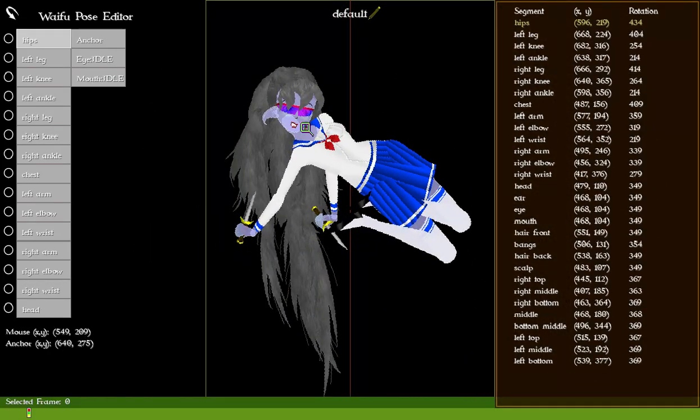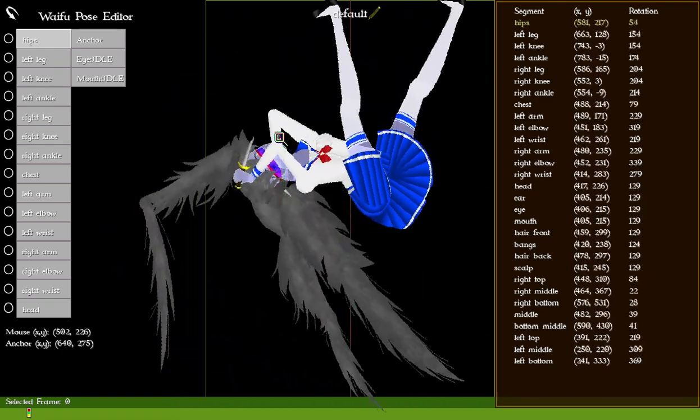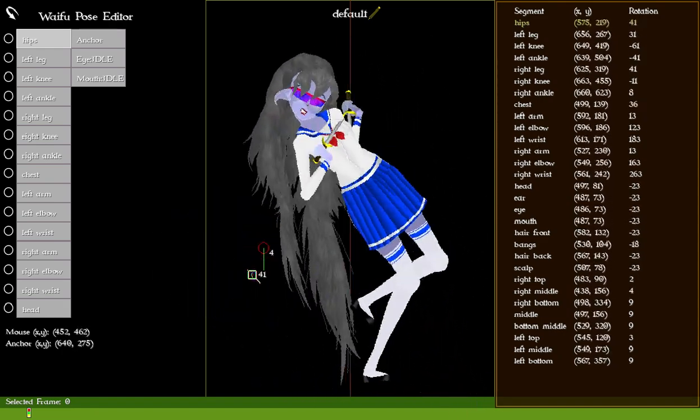As you can see with the hair, it fell down — all that is is a rule: if the hair is within 180 degrees either direction too far, it's going to flip around. This is all math. None of these sprites are traditionally animated — absolutely none of them.